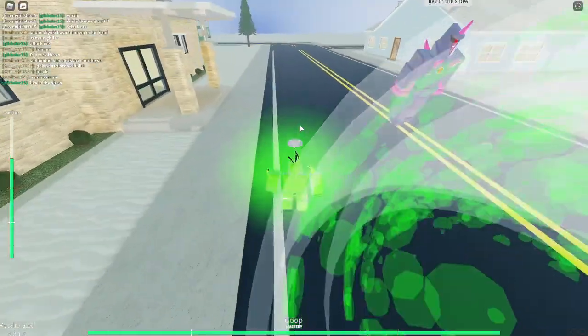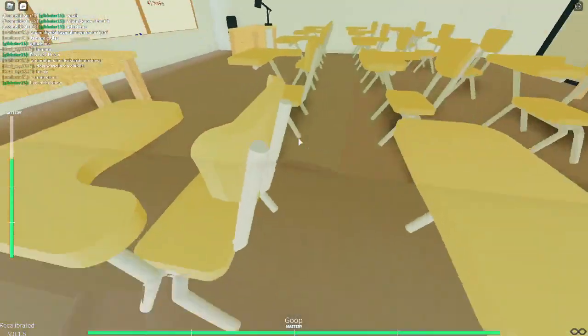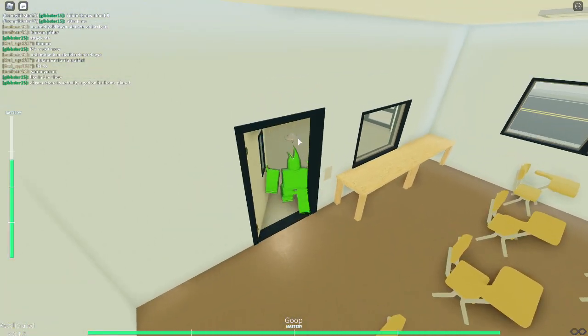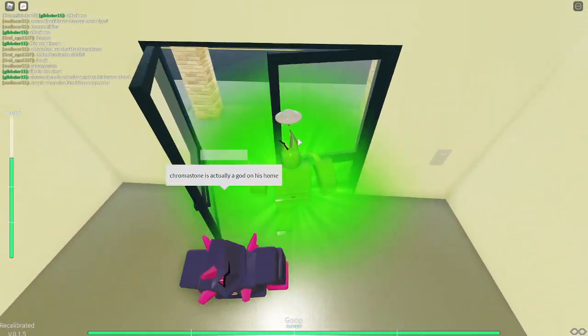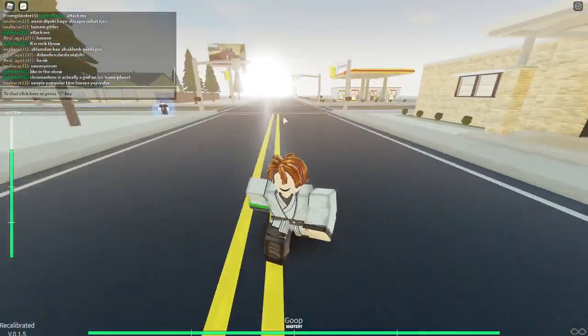The next one is Goop. When you press Q it does a slide. When you press E, you go into an object and phase through that wall — easy. It's actually a god of its home planet.